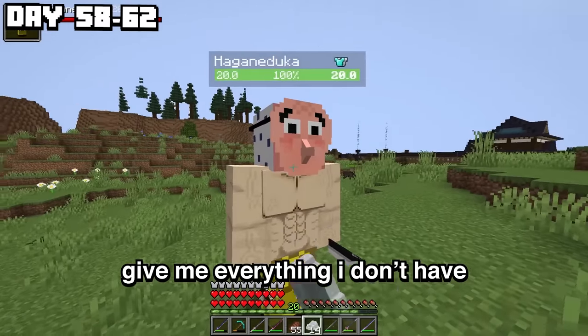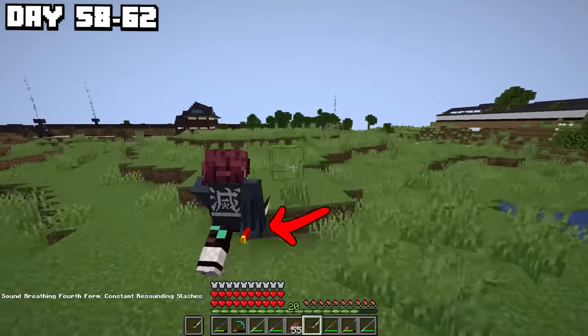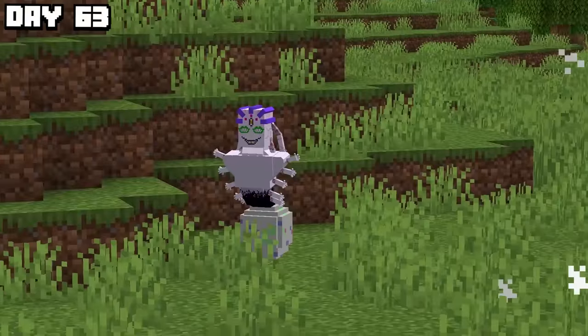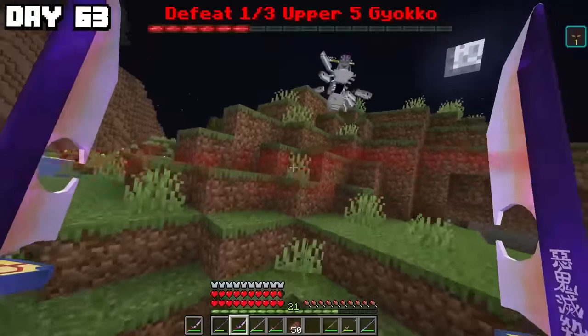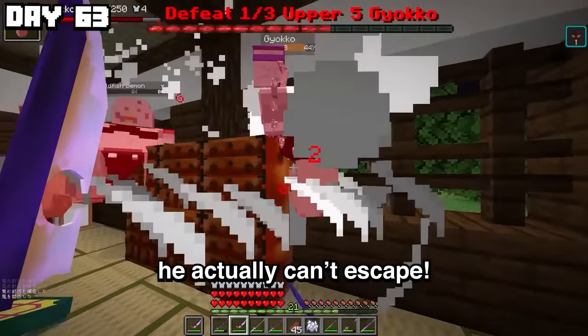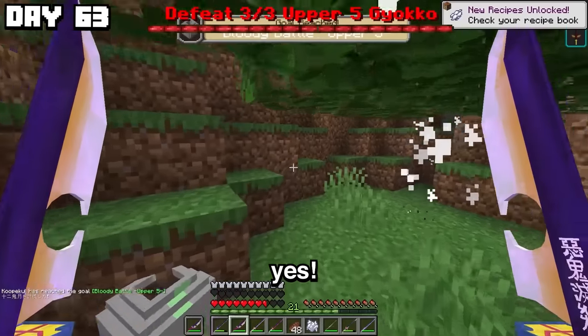We got two Uzui swords — these are new and exactly what was missing when I was fighting Upper Moon Four. Using these new swords, I tested them out on the newly added Lower Moon Two. Then on day 63, I took on Upper Moon Five. After defeating him pretty quickly, out of nowhere appeared another mini event where I had to defeat two more. Using Sound Breathing, I trapped him in a combo — he actually can't escape. The power of Sound Breathing! That's three out of three — we can progress.